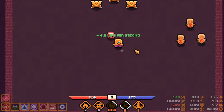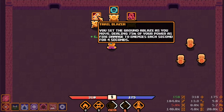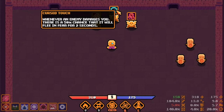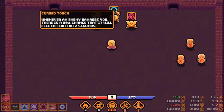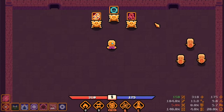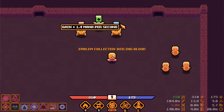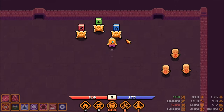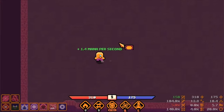Upgrade options: 6 life per second, 6 power. Choe Blaze: you set the ground ablaze as you move, dealing 75% of your power as fire damage - nice! Whenever an enemy damages you, there's a 50% chance you will flee in fear for 2 seconds. Whenever you collect a healing potion you get 400% of the amount healed as a big area of effect attack. Let's get more mana per second.